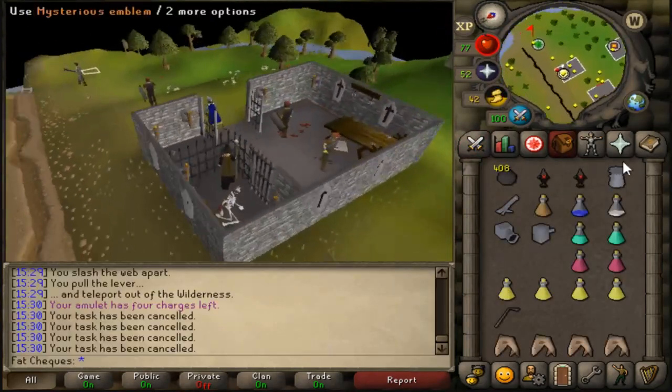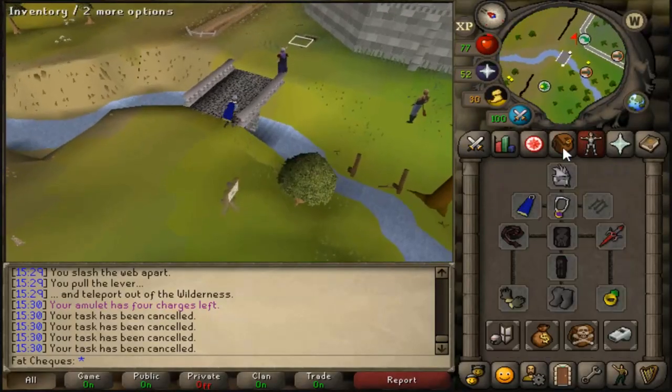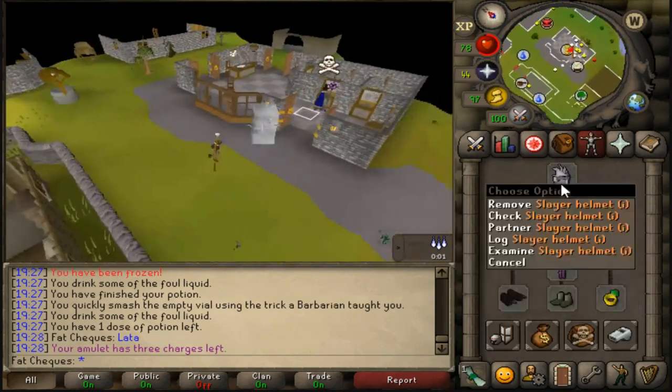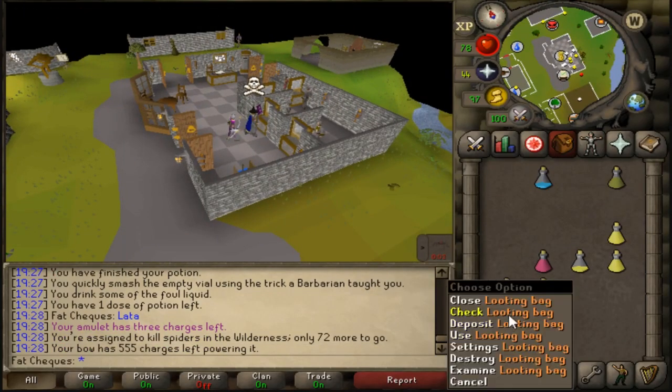89 more spiders as the task — we are going to be killing Venonatus all day today. I hope we get some more dragon pickaxes though. The PKer was level 125 and he couldn't attack me. That feels bad, dude. That feels bad.